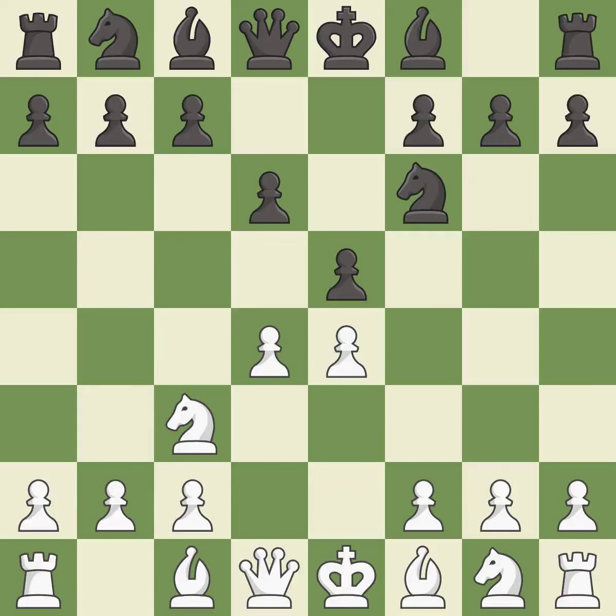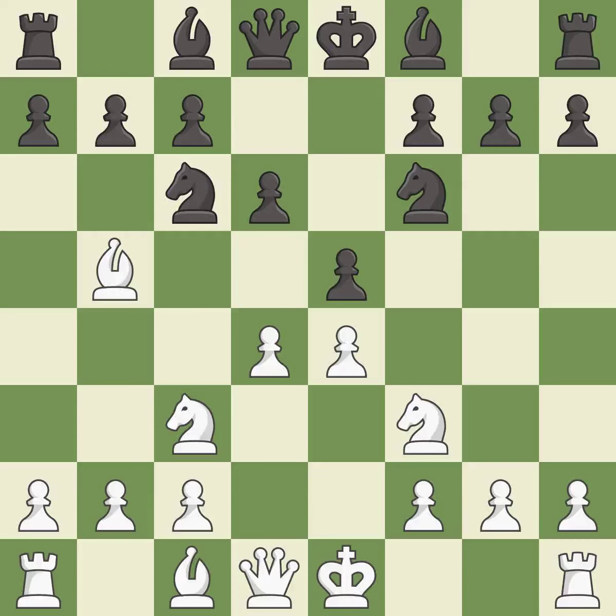This strikes at the center, countering the opponent's ability to grab space. This threatens to win a pawn. The pawn is now adequately defended. This immobilizes the opponent's knight by pinning it to the king. This breaks the pin, enabling a knight to provide needed defense.